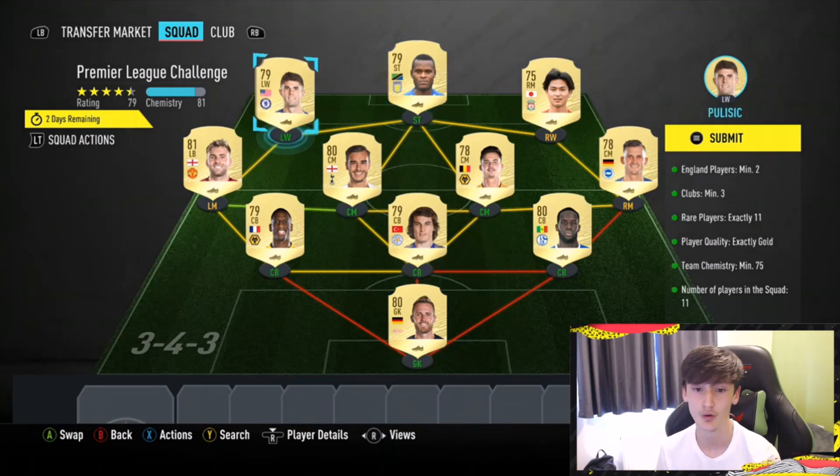I believe it's just one attack upgrade pack - 11 rare players, 2 have got to be English. So I've gone for Luke Shaw and Winx. I've basically gone full Premier League, all in the centre-back and goalkeeper. You can copy this whole team if you want, but you basically just need to pick one league, stick to that league, and make sure you incorporate two English players.